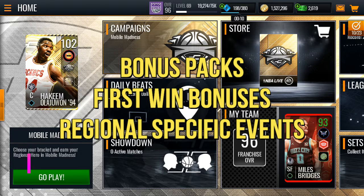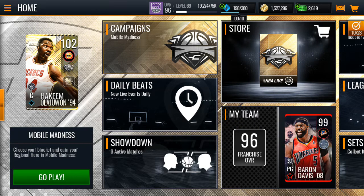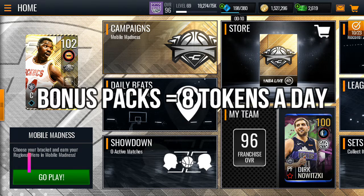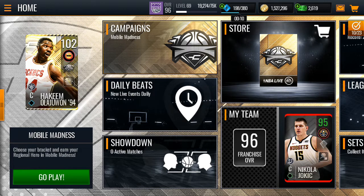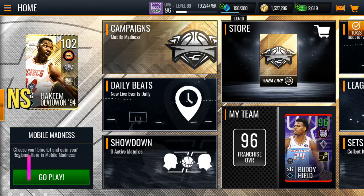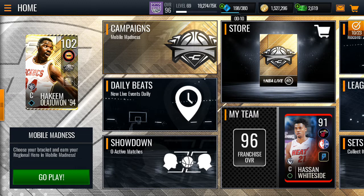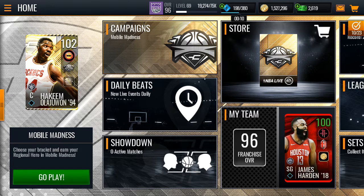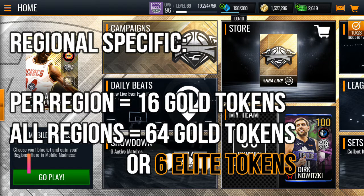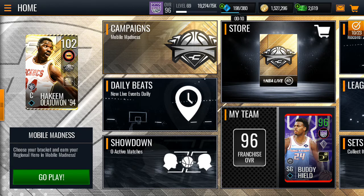Remember you can also get tokens from bonus packs, first win bonuses, and regional specific events. For bonus packs, assuming you get at least four, that's around eight tokens per day. For first win bonuses, you get at most four wins per day, which is around 24 tokens or two elite tokens. For regional events that don't require stamina, you get a total of 16 gold and eight gameplay tokens per region — around six elites from 64 gold tokens.